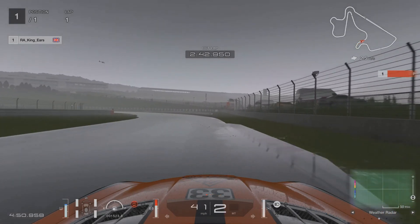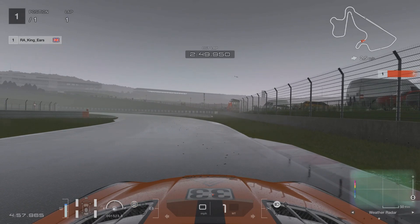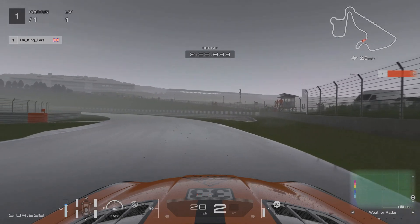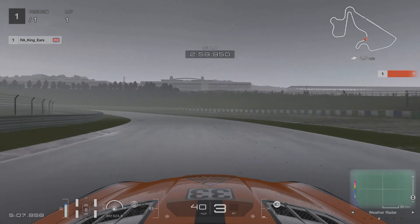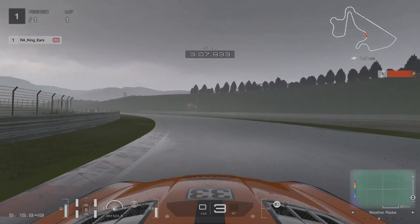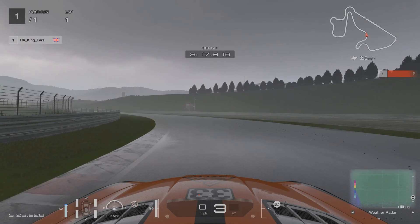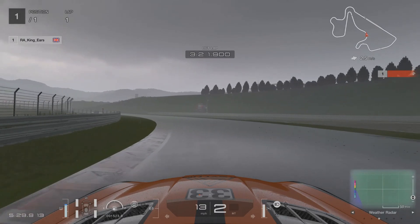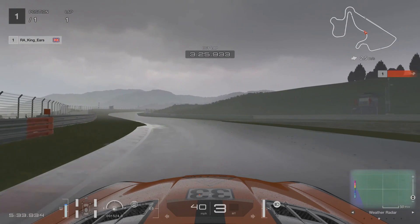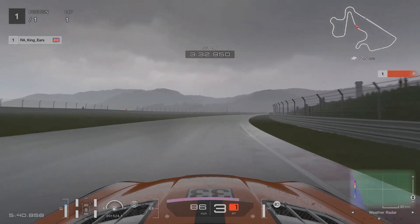Coming into the next corner: in the dry I use the end of this kerb on the right. In the rain you'll need to brake a little bit before — just a little tap of brakes to get the car slowed down just enough, as it's a late apex. Watch the kerb because it's wet. Normally if it's dry, as soon as I'm pointing towards that marshal stand in the distance I'll get straight on the throttle, and 99% of the time I'm not going to run wide. Because it's wet, I'd probably wait until you're a little bit past it — turning and accelerating in the rain will make you oversteer.